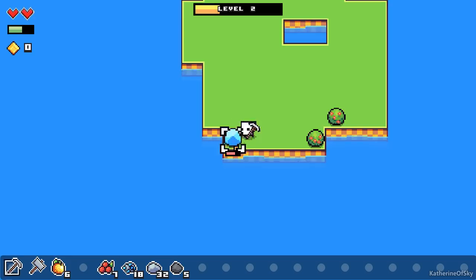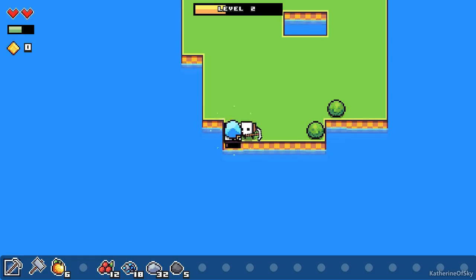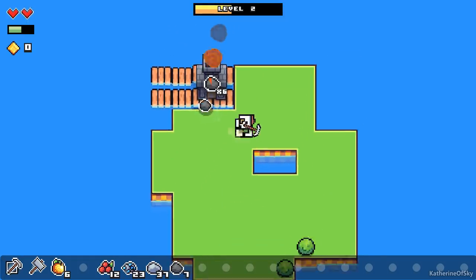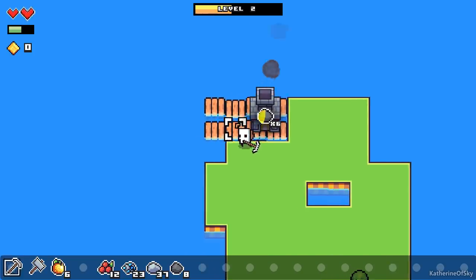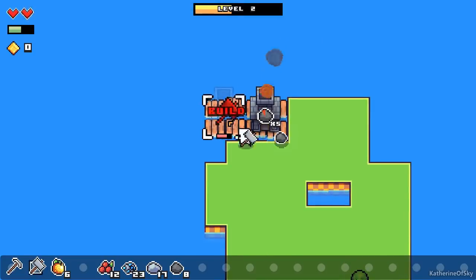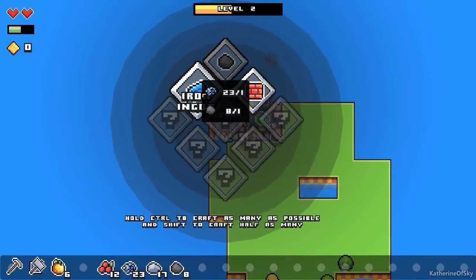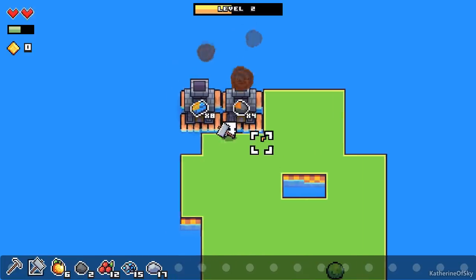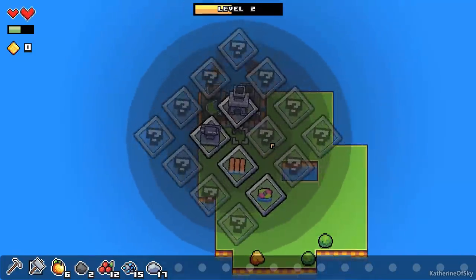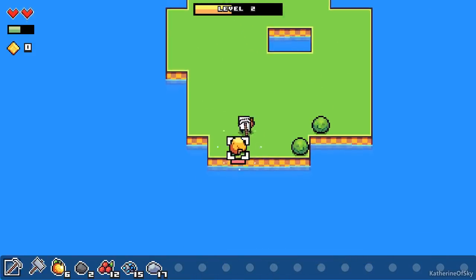Now we have an island bereft of materials because those respawn rates are kind of slow. Now we have things — we can build another one of these furnaces, which is nice. I'm just going to have it smelt all the iron we can so that we can get the next item. What are we going to build next? Probably going to build the anvil — we need four iron and four bricks. Gold has arrived!